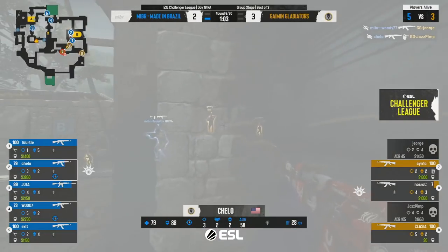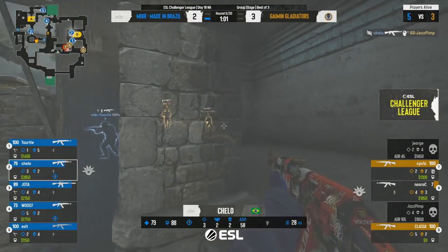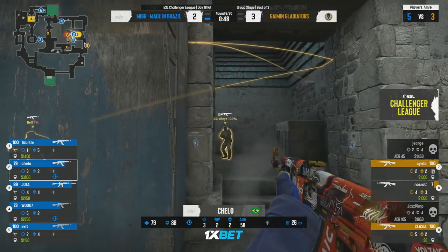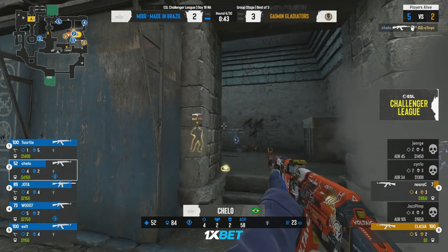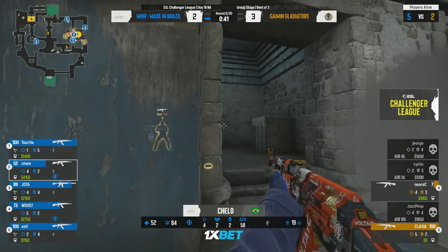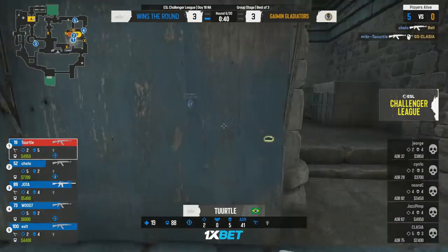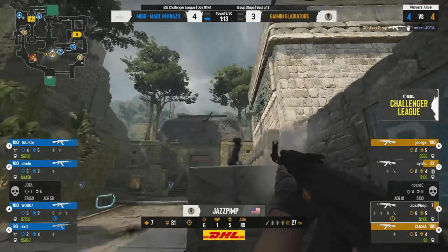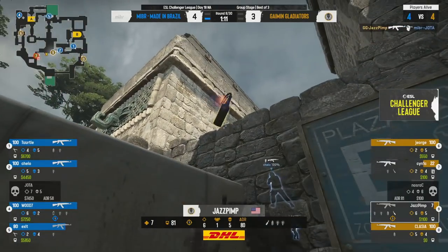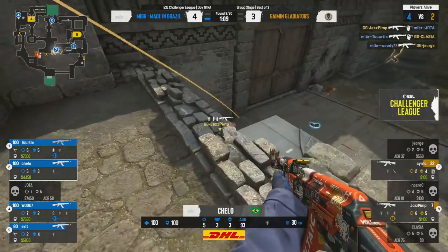Woody, despite being flashbanged, peeks around and gets one. Cello is also flashed now — this chase is going to be critical, they have to do it. He tries to go ahead of the utility — it doesn't work. Cello rings his bell and this round is over. There's just nothing he's doing — Carson soon to follow. And Jota is going to get that — a freebie, well done for Jasmine.